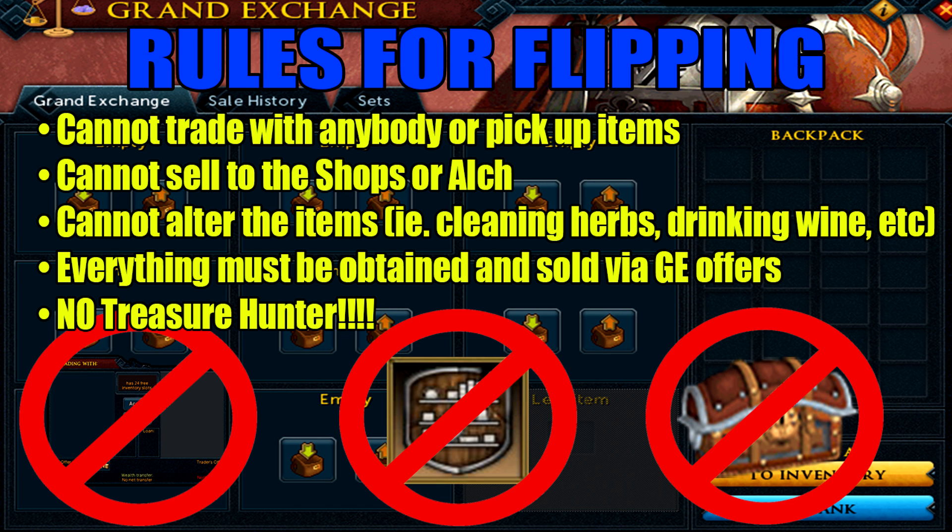Before I get into the series, here are the rules. First, I cannot trade players, including any of my alts or my main account, or even pick up items that are dropped in the GE. Second, I cannot sell my items from the GE to a shop or alch them. Third, I cannot alter the items I buy in any sort of way, which includes cleaning herbs or emptying any containers. The only way I'm going to obtain items is by buying from the GE, and the only way I'll get rid of them is by selling through the GE.